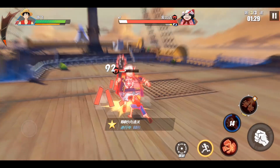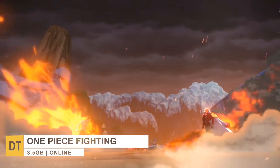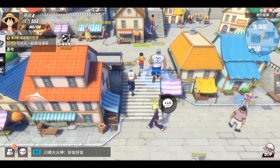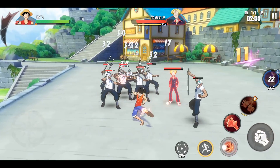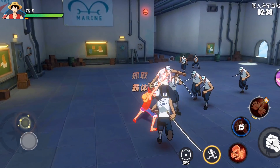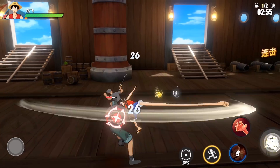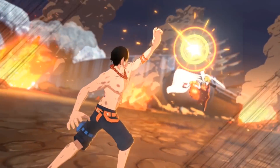Number two is One Piece Fighting Path, a Chinese exclusive action-adventure RPG mobile game. It allows you to sail from island to island, challenging enemies and leveling up characters in an open world where you can freely roam and interact with other players. Unlike most One Piece RPGs which feature turn-based combat, Fighting Path's combat is similar to an arena brawler with enemies scattered around a fixed area. Players can use multiple attack types by clicking different buttons, with some characters having more attack types than others. Overall it's a great game with a great original storyline.